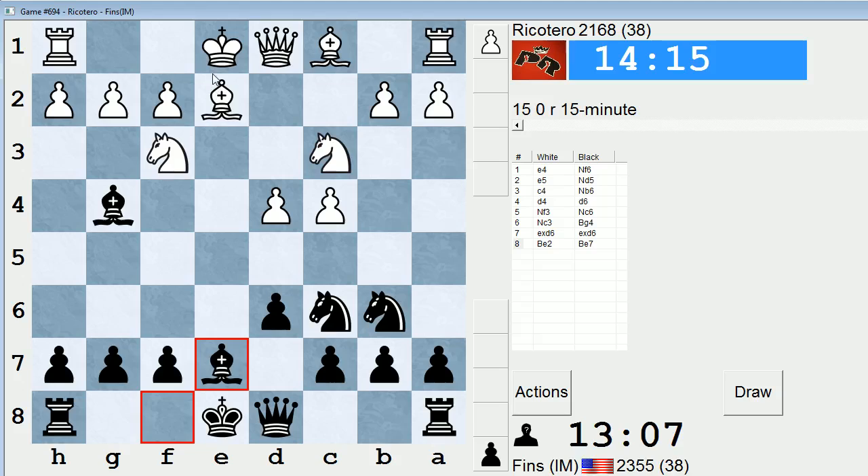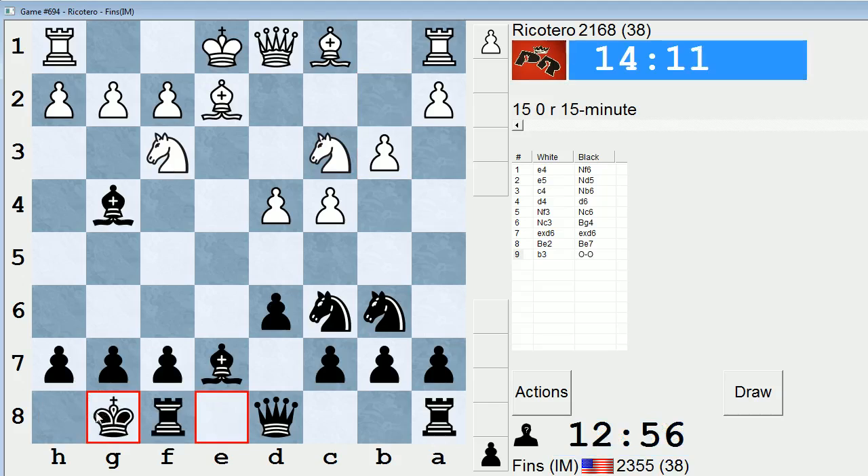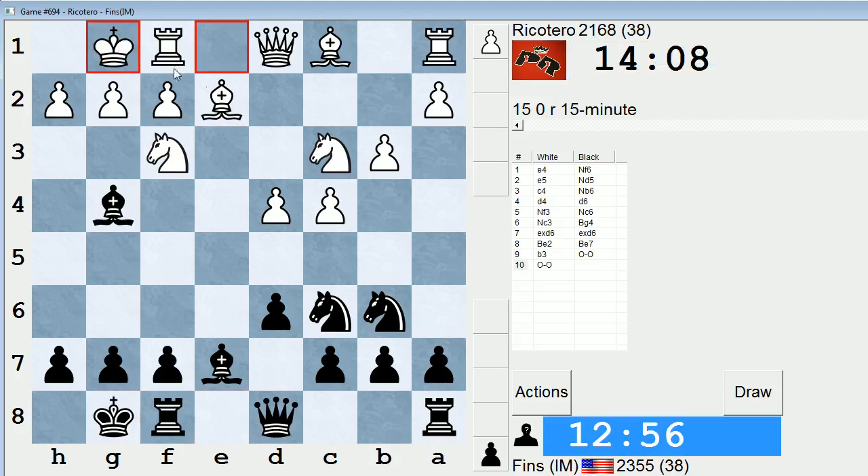Now a lot of times this bishop is kind of overloaded — it's trying to defend both f3 and the c4 square. So hence he plays that move. Do I want to play an early d5 or should I wait? Probably I should just castle, so I'll do that. I expect him to castle as well — he does. So if I play d5 now trying to gain space in the center, he can play c5 and then Knight c8.